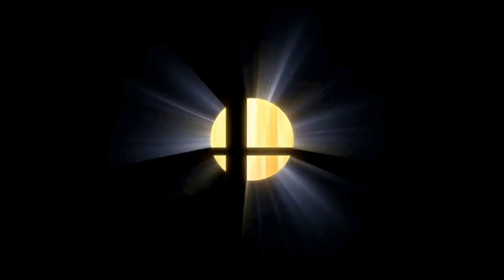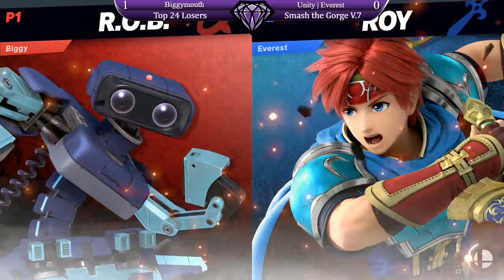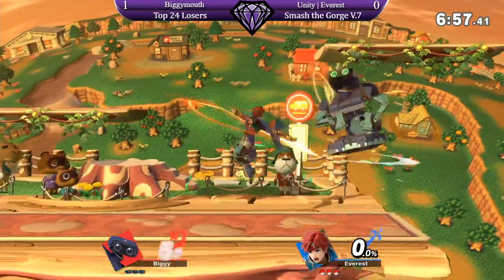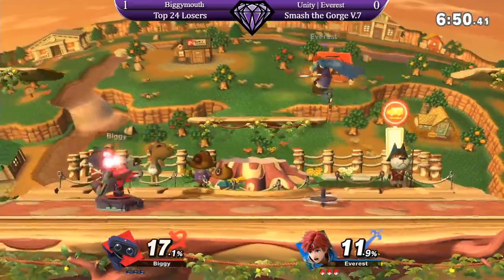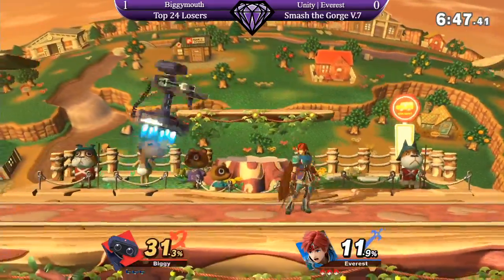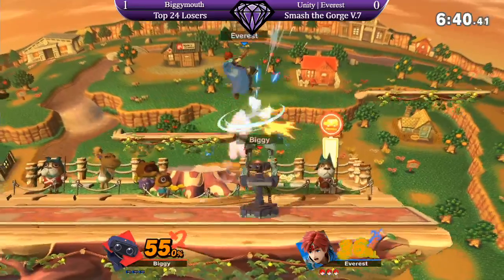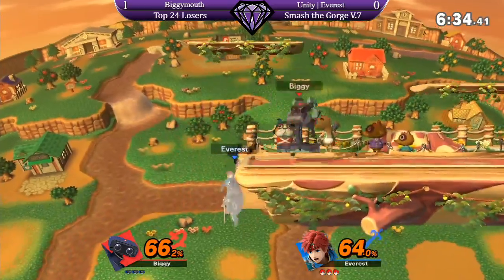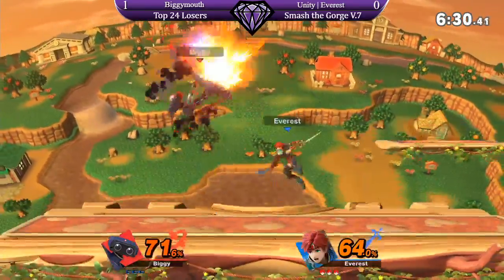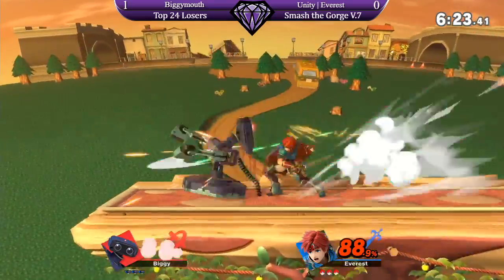Nikki, what are we thinking in terms of counter pick stages here? Definitely not a big stage. I think Roy and Rob kind of want the same thing — they want close to the side. Town and City is the closest from the ledge to the blast zone, so Roy looking for kills like jab back air, side B — those are kills you want off the side. Definitely a really good ledge guarding stage. But Rob is also looking for kills off the side with those side B combos. The biggest factor, I believe, is the tall ceiling — a lot of Rob's KOs come from the top, while all of Roy's are off the side. So definitely a good choice, gets him a lot of room to run around away from Rob's KOs.